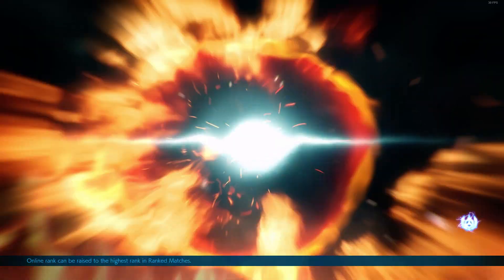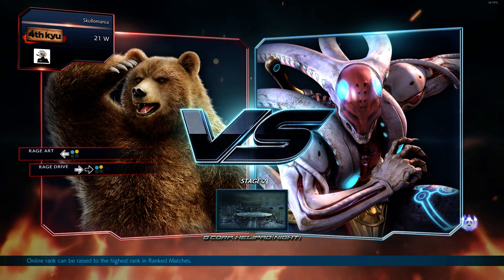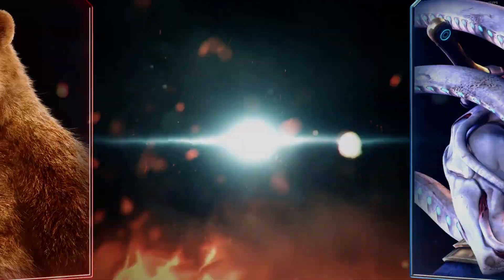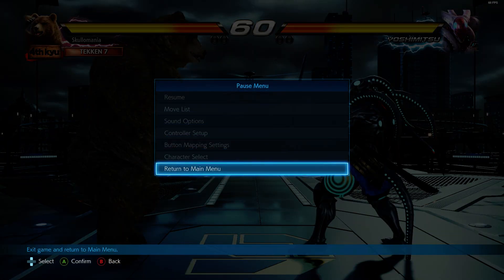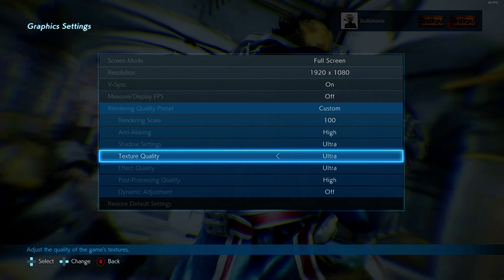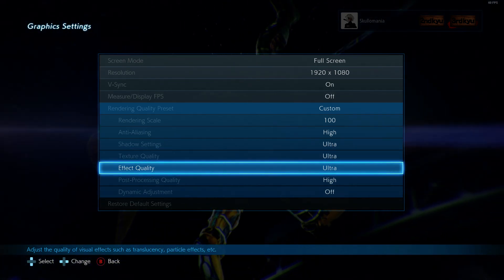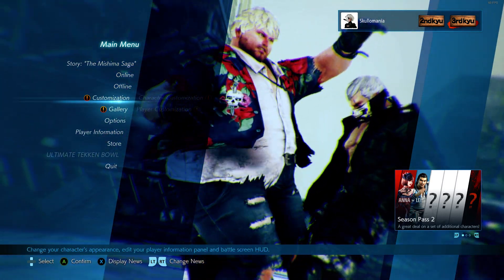So now let's switch to High settings and see whether it will stay at 60 FPS or not. Let's return to the main menu, go to display graphics settings, and switch the texture quality from Ultra to High. That's all. Now let's switch to Arcade again.